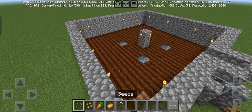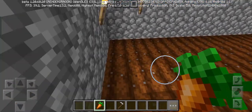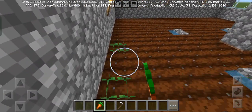These are the seeds you can use in this automatic crop farm. To demonstrate the functionality of this automatic crop farm, I'll be planting carrots.